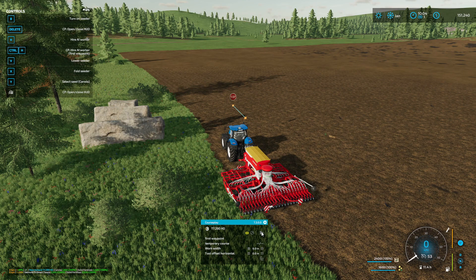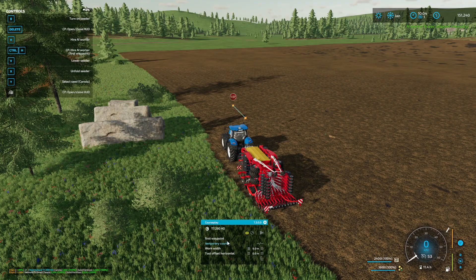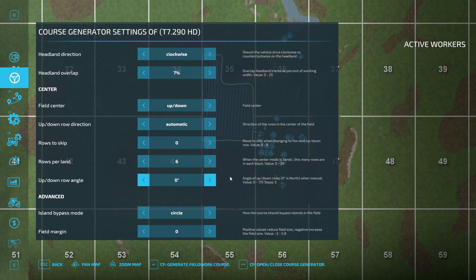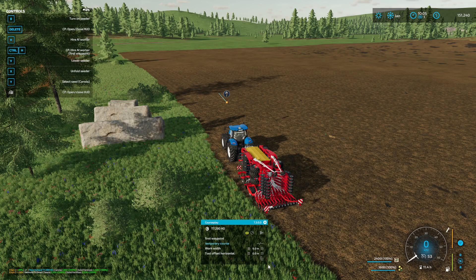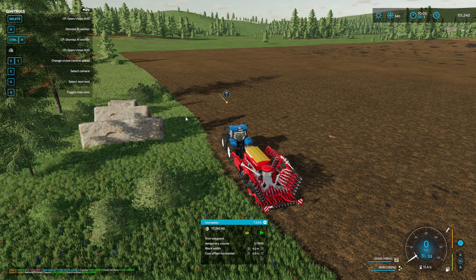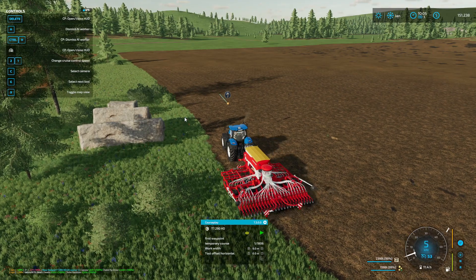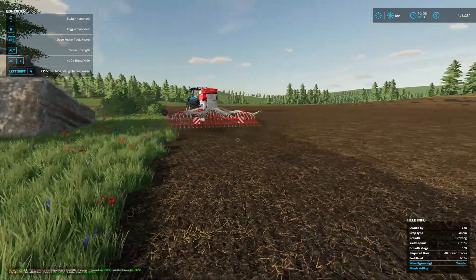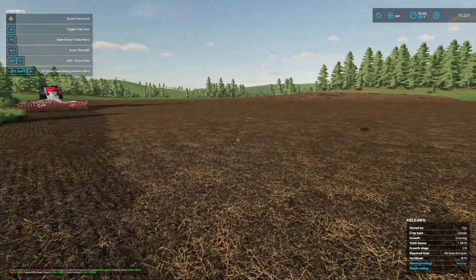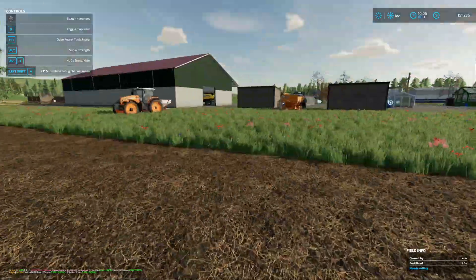Canola all set. I know what's happening with the courseplay course - I'll use a temporary course for creating fields. I want to start from the headland. There we go, that should be better. Off we go. Some of this has already been fertilized - it's an existing field - but some of it is an extension so it's going to be fully fertilized.